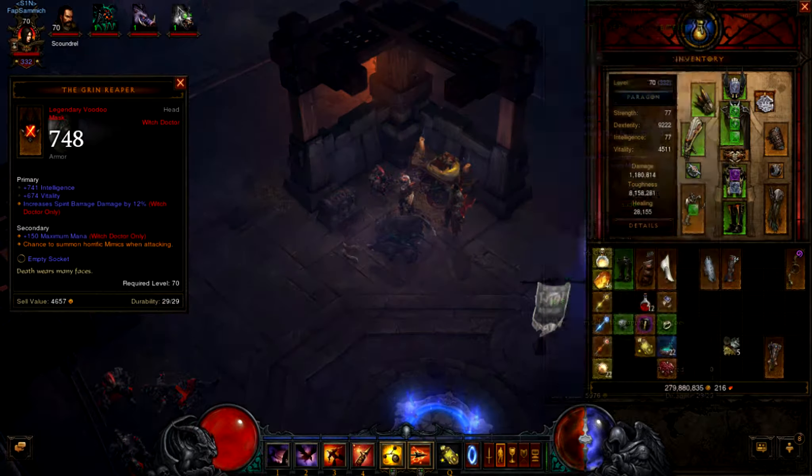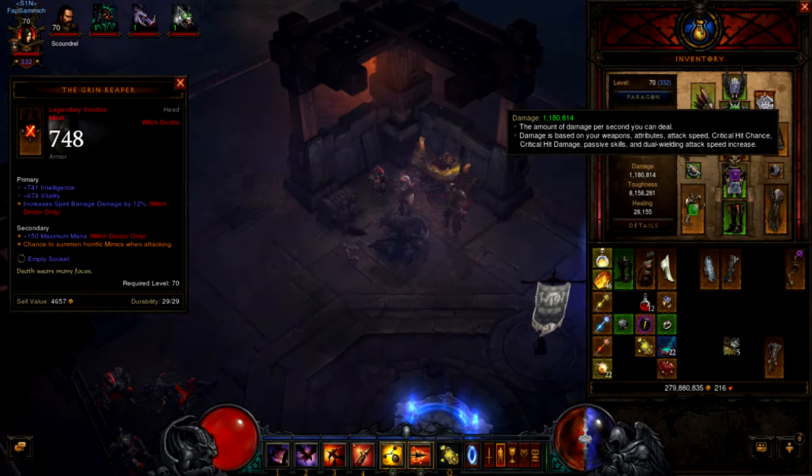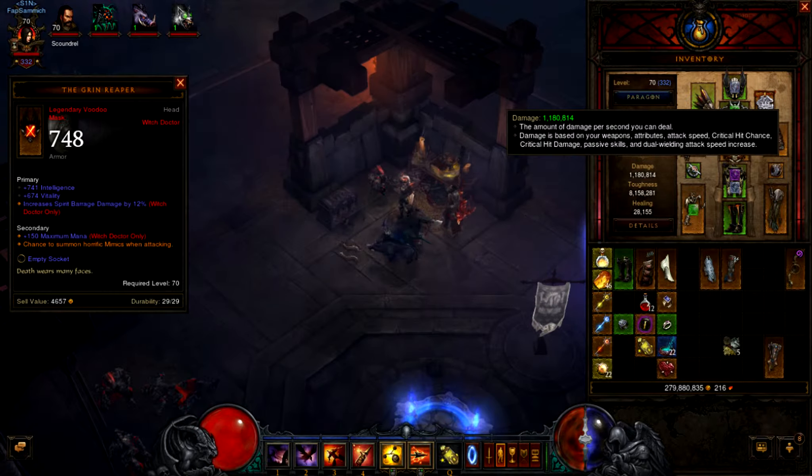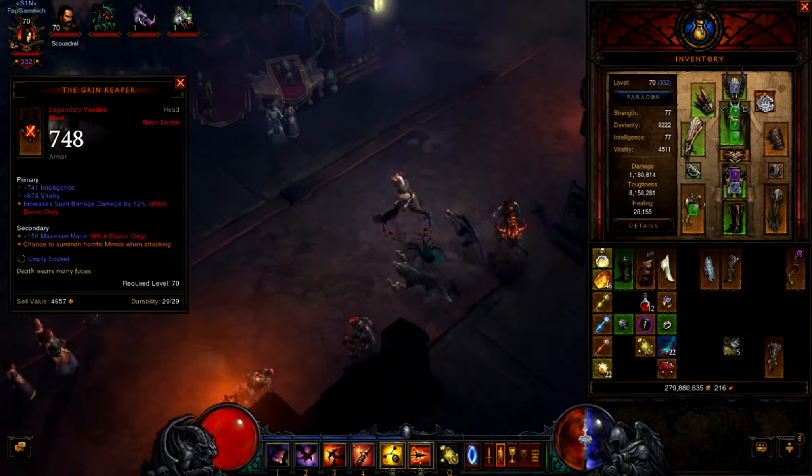I'm actually thinking about taking that diamond out and putting in a vitality gem just because I need a little bit more toughness. My damage drops a little bit but it's not like it drops dramatically. But yeah, this is a nice build and it works really good for me.